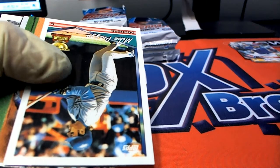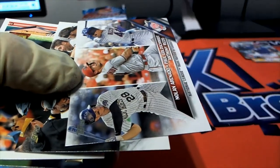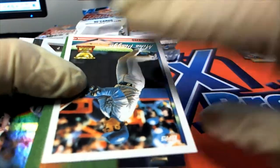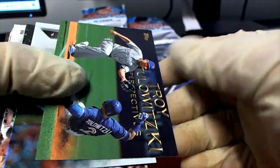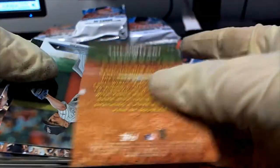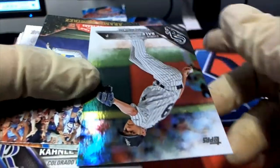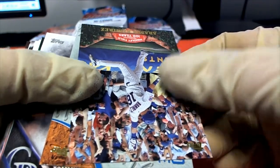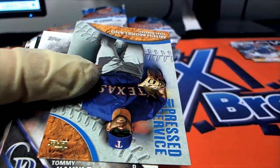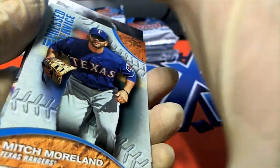So here we go — we have a nice team card. Some cool stuff here: Mike Piazza. A Whiskey Perspectives Chris Sale foil. Wrigley Field hundred years. Mitch Moreland, Texas Rangers.